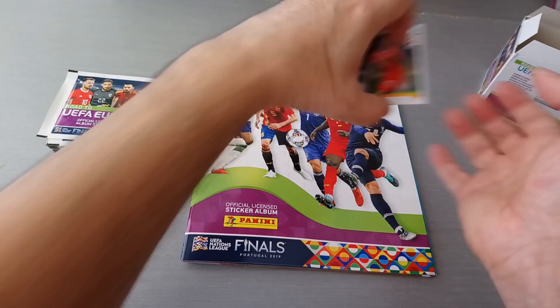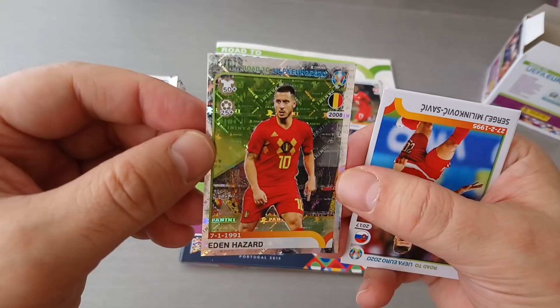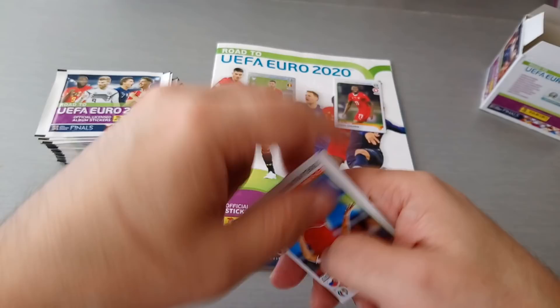We got our first shiny — a nice Eden Hazard. Of course a Real Madrid player now, he left Chelsea in his Belgium kit. Very nice. How many caps he's got for Belgium and how many goals he's scored. Our first shiny, very, very cool.